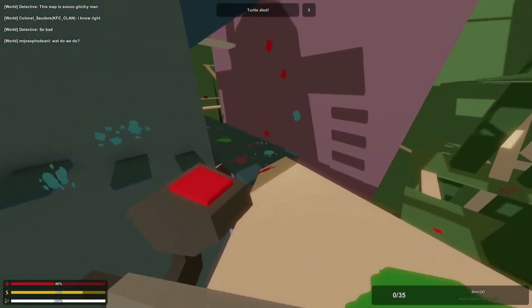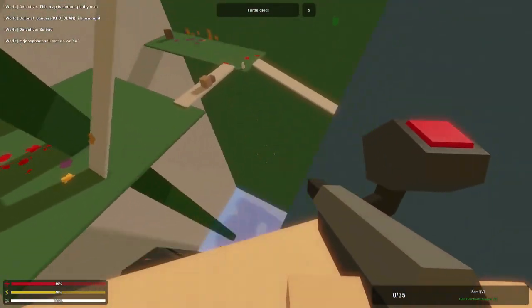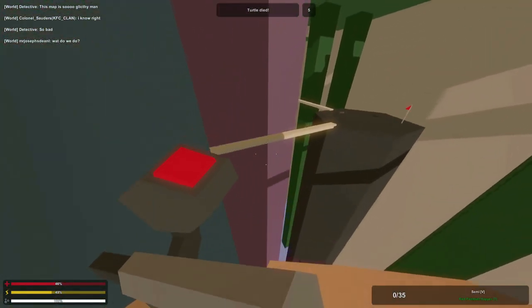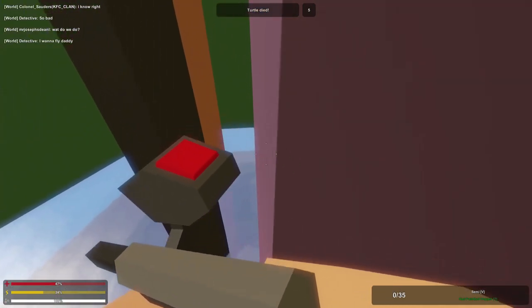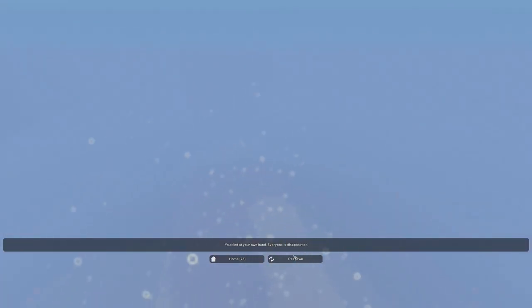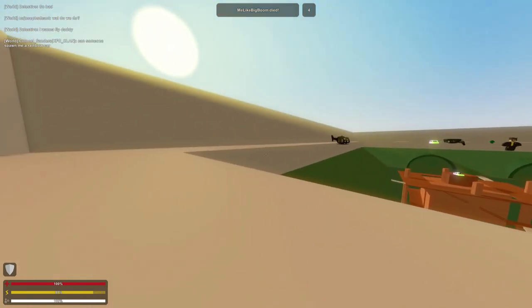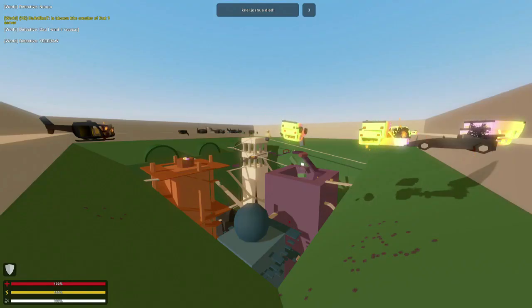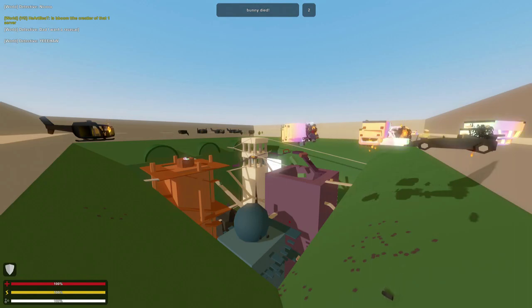Maybe there'll be some at the top of this blue building. Here's some — oh no, I fell! I'm terrible at parkour. I died at my own hand, and I even saw a paintball hopper there. But anyway, that is the paintball arena map. I'm not the best at paintball, but definitely in the future I'll be sure to post some more arena gameplay of this map.